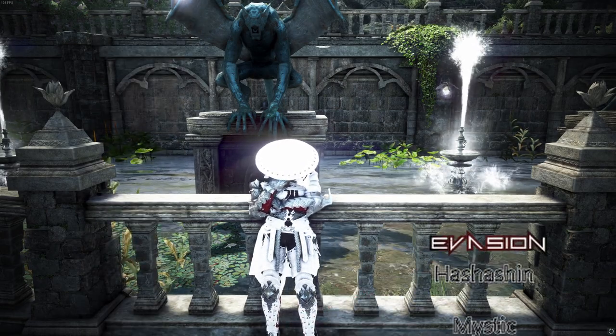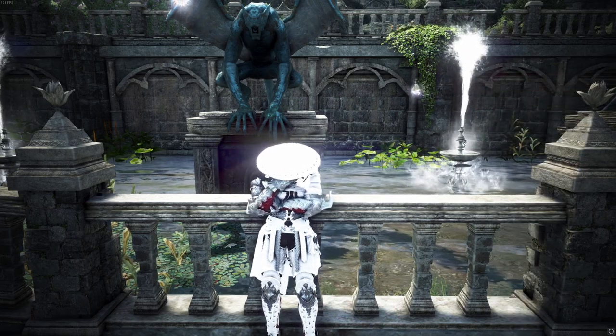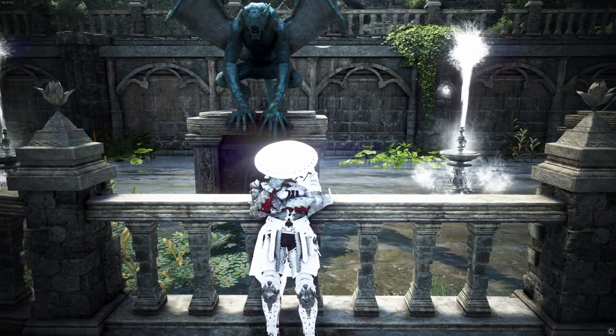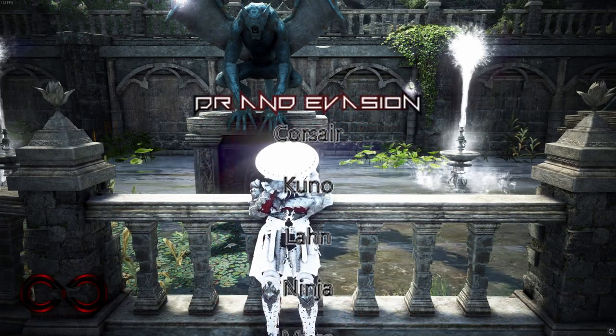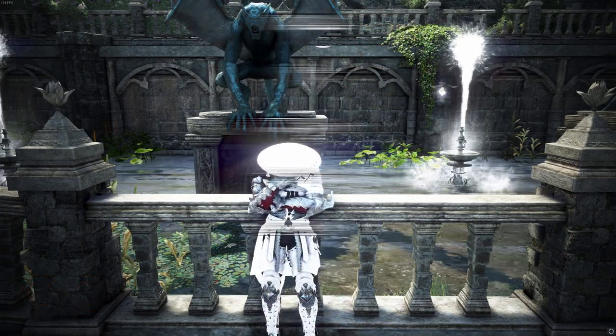For evasion: Hashashin, Mystic, Shai, and Striker. And lastly, classes who can run both DR and evasion and have different build paths — which leads to a lot of great versatility but will also mean more decision-making in the future. Those classes are Corsair, Kuno, Lahn, Ninja, Musa, Maewa, Sage, Sorceress, Witch, and Wizard.